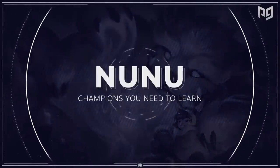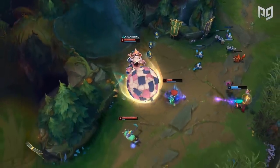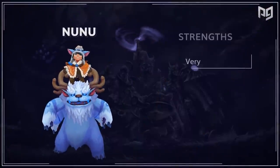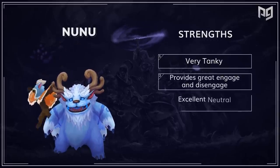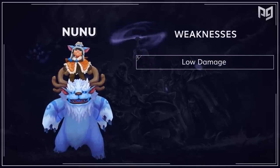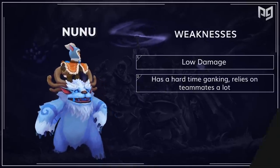Next up is Nunu and his good buddy Willump. As a tankier, more defensive jungler, he adds a lot of variety and hits some other necessary skills. His strengths are that he's very tanky, he provides great engage and disengage, and of course excellent neutral objective control. His weaknesses are that he has low damage, especially later on into the game after he gets outscaled, and he can have a hard time ganking if he has to rely on his teammates quite a bit.